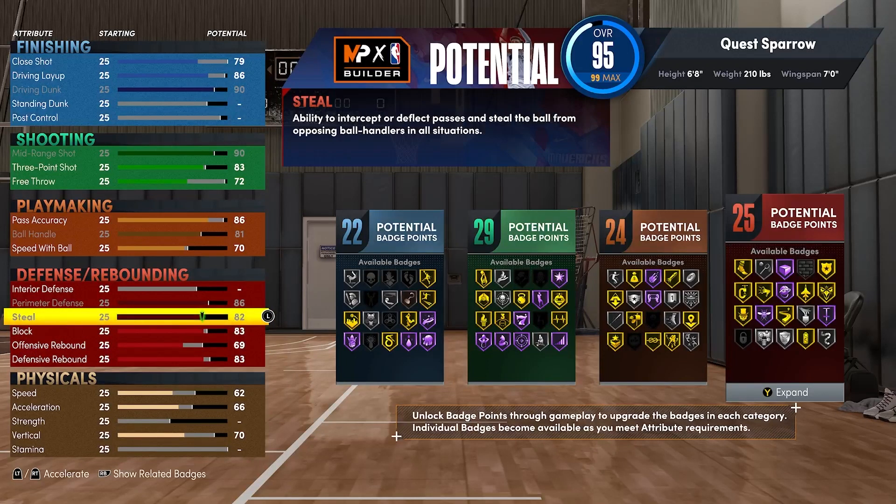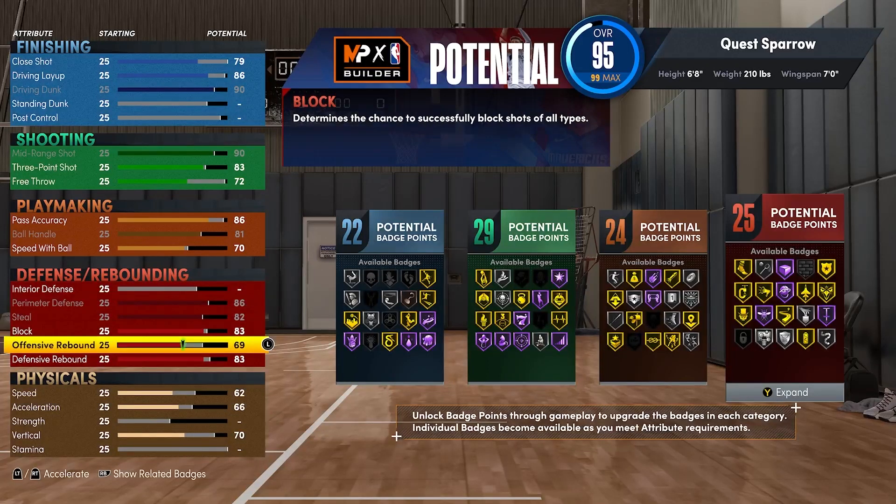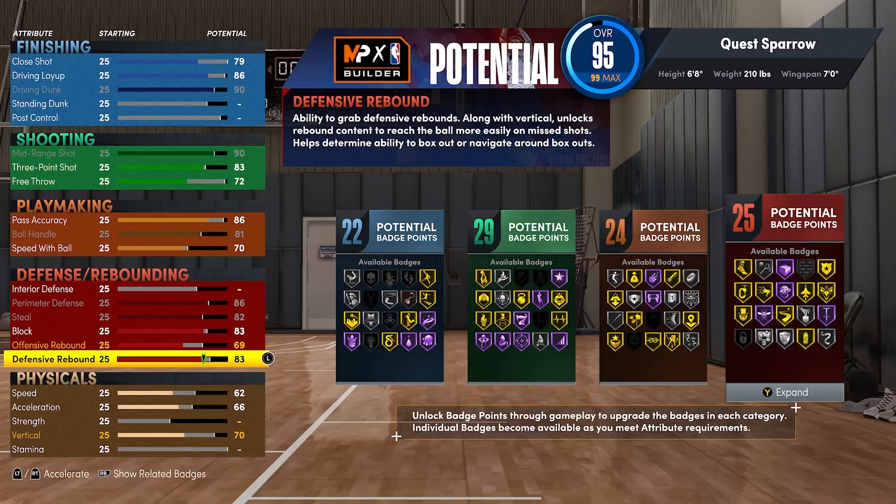Get your offensive rebounds to a 69. All of these attributes are at badge thresholds — it moves every time you go one or two down, so this is the max potential of a build like this. 25 defensive badges: you're going to get Gold Clamps, Gold Menace, plus a lot of silver Rebound Chaser and Rim Protector. This thing can clamp up positions one through four and be a great secondary defender.